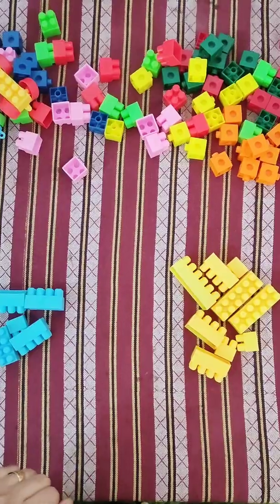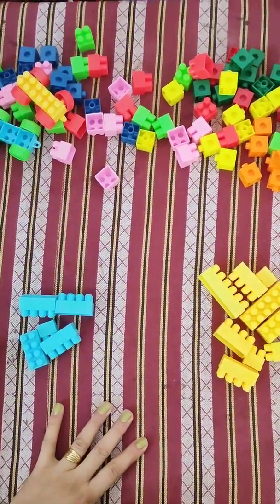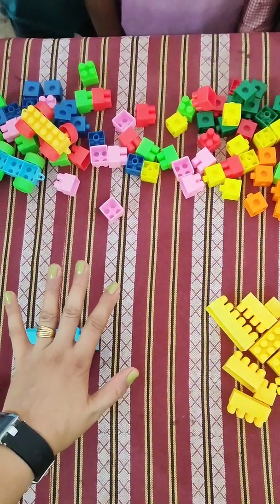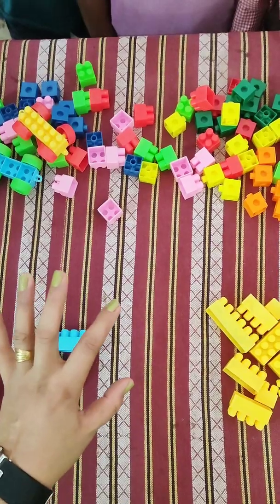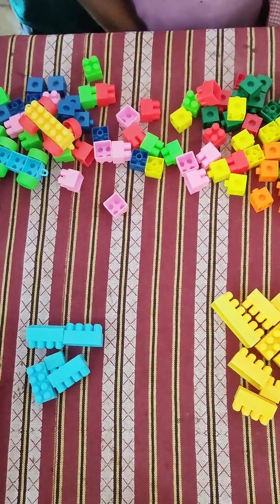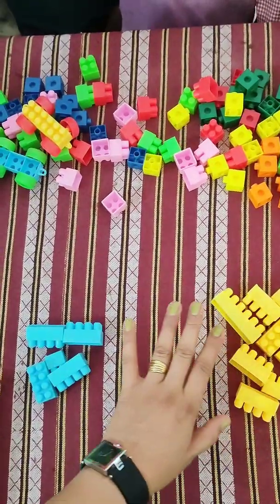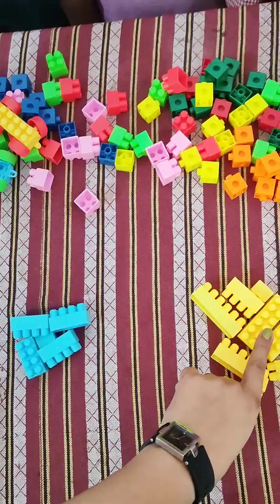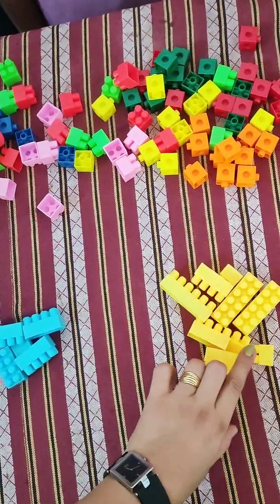Okay. Now, everybody look on the table. There are so many colorful blocks here. Okay. So, ma'am has spread all the colored blocks on the table. Now, look. Here is Shanuma and here is Bansh. Okay. They both are standing here. Shanuma has sky blue colors.